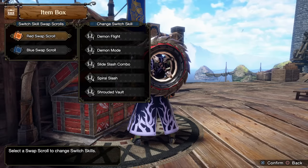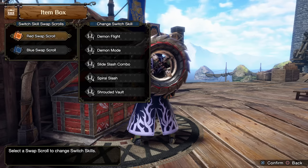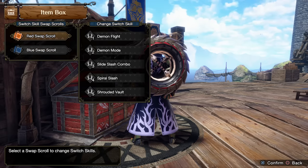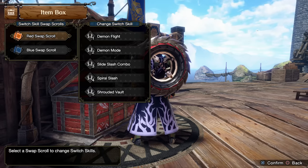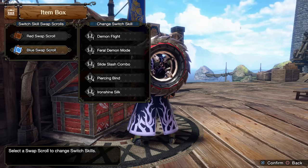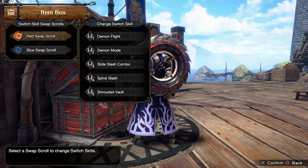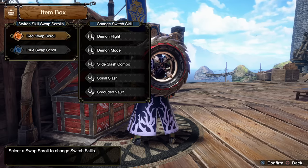Your scroll setup is going to be preference in a way, but here are some I'd really suggest. At very least, one scroll should have Piercing Bind on it — my blue one here does — while the other should have Spiral Slash, like my red one. Feral Demon Mode should be on the scroll that has Piercing Bind, and regular Demon Mode should be with Spiral Slash. Your main combat scroll should have Shrouded Vault so you can counter whenever needed, while your other scroll should have Ironshine Silk for you to swap to and buff up with when needed. Whether you'll have Demon Flurry Rush or Demon Flight on both scrolls depends on whether you're playing ground or aerial Jewel Blades. I also run Slide Slash on both scrolls for the stamina-free movement it provides.